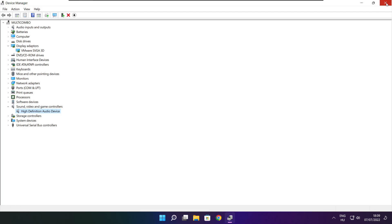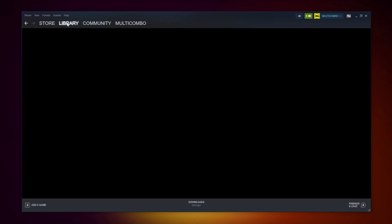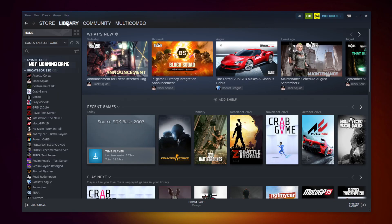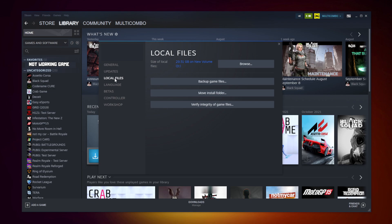Close the window. Open Steam. Go to the Library. Right click your not working game. Click Properties. Click Local Files. Click Verify Integrity of Game Files. Wait.